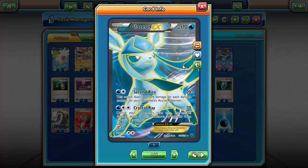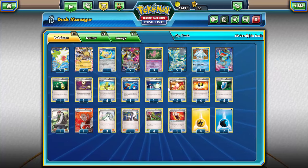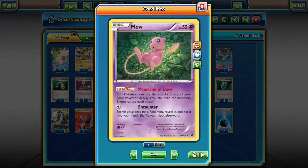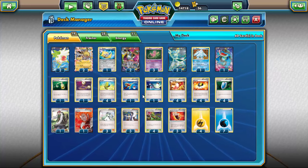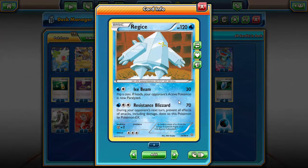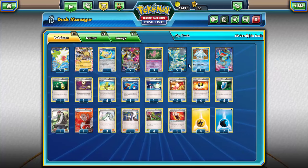I recently did a deck centered around Jolteon and Glaceon where I said Mew could be an excellent addition. This is basically a Mew deck with those two, but also other options. Glaceon and Jolteon are a great combo in themselves, but with Mew you can throw in more stuff for even further combinations. Running one Regice for Resistance Blizzard: during your opponent's next turn, prevent all effects of attacks including damage done to this Pokemon by Pokemon EX — another method of lock against EX Pokemon.